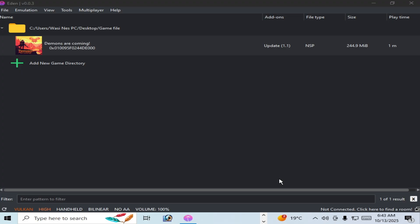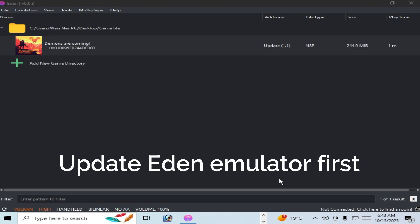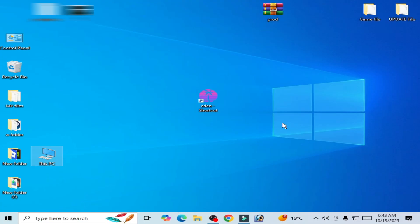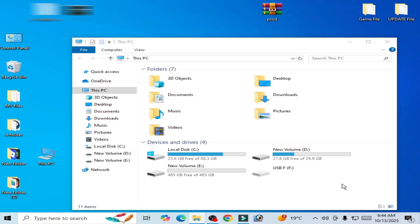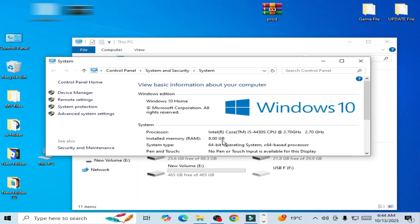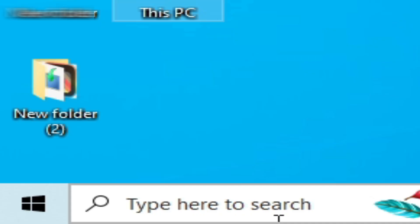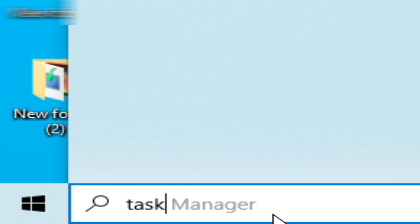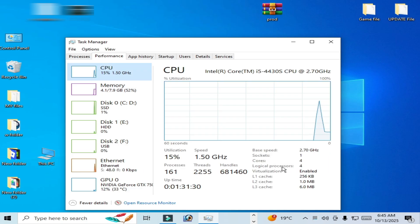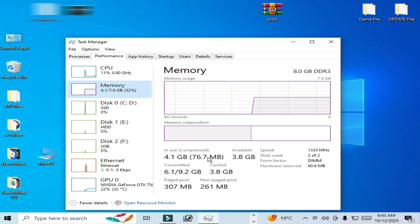If you're still facing the issue, another solution: if you want to play new games on Eden emulator, make sure your Eden version is updated. Update your Eden emulator first before playing new games. For more solutions, right-click This PC, go to Properties, and make sure you have at least 8 GB RAM — with 4 GB RAM you cannot fix the issue. Open Task Manager, go to Performance, and make sure you have a 4-core CPU and a powerful GPU.